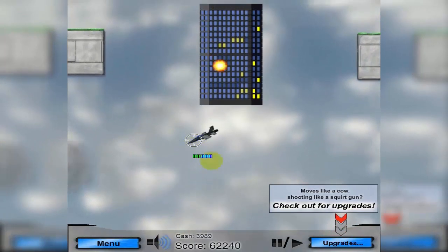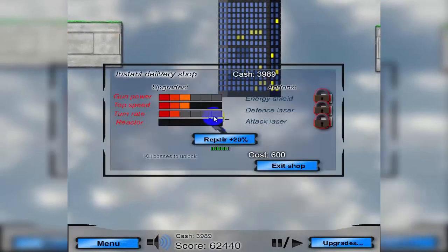Let's stop and see what upgrades we can buy. Now that I defeated the first boss I can buy more gun power — although I don't have enough money yet at four thousand fifty dollars. You'll also notice that eventually I'm able to unlock the energy shield, the defense laser, and the attack laser.